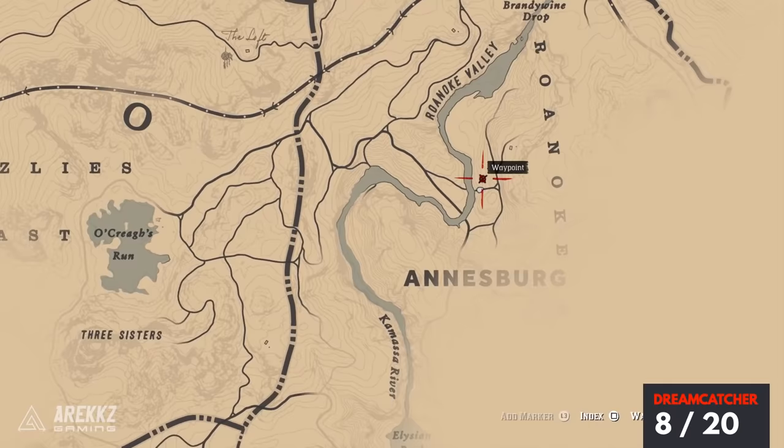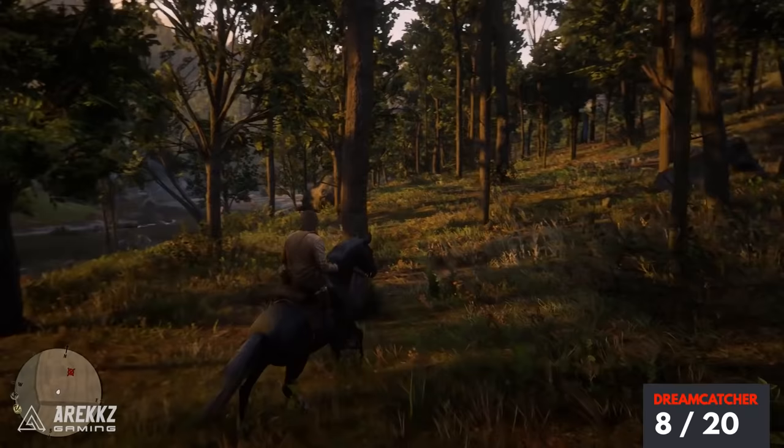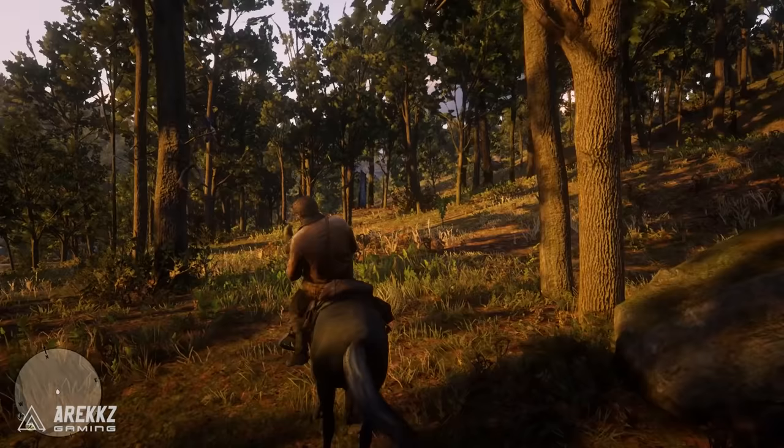Continuing further east, place your waypoint kind of north of the Andersberg title on the map. Go up here and walk into the clearing; there is again a dreamcatcher hanging from a tree. Pretty easy to see this one, provided it's not nighttime.